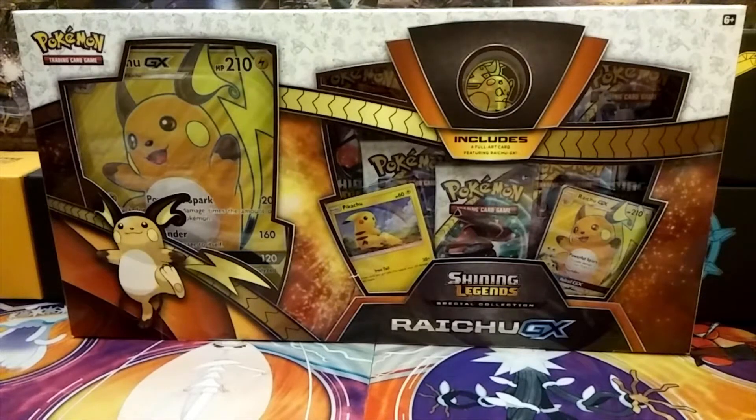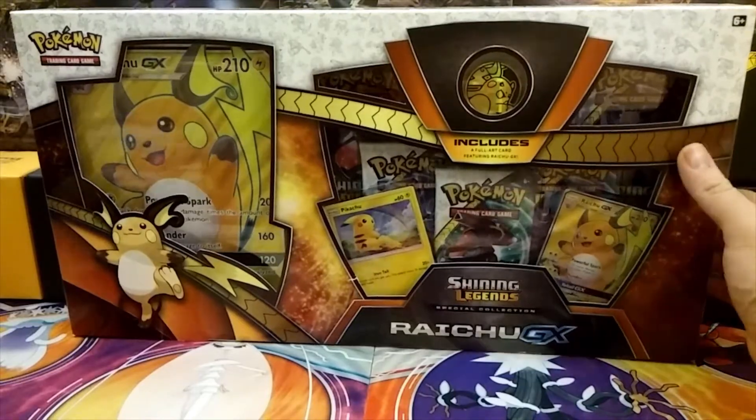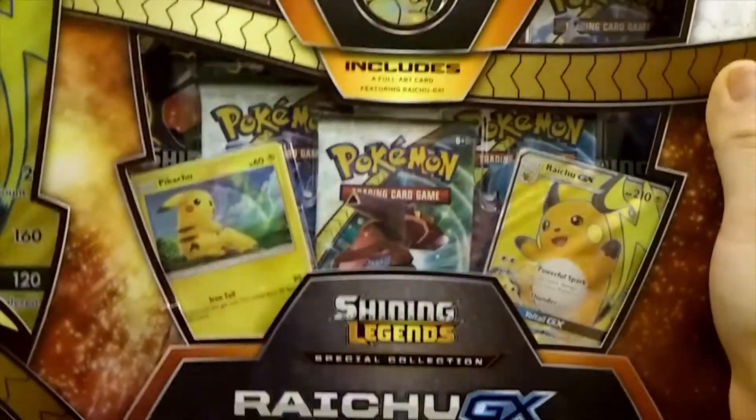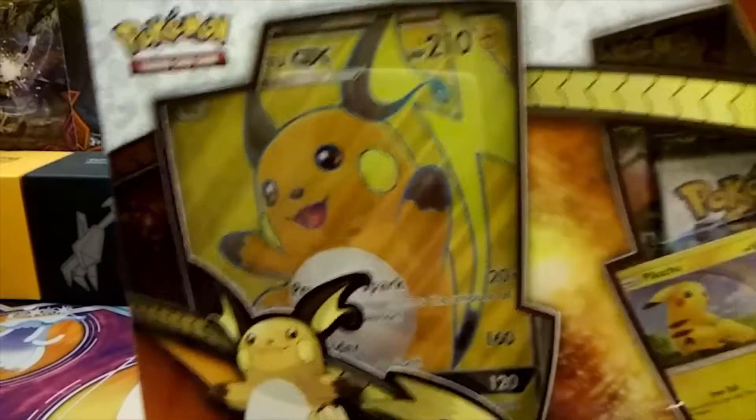We already opened up one of these before on our channel — you guys can go back and take a look for it. But again, I'll show you guys the views of it. Here's the front view with the nice coin and the two promos, then you have the Jumbo Raichu GX. Here's the bottom view, top view, one of the side views, and then the back.